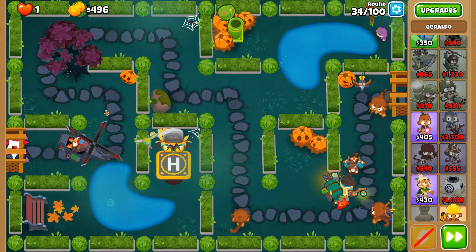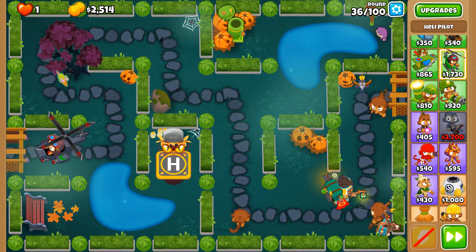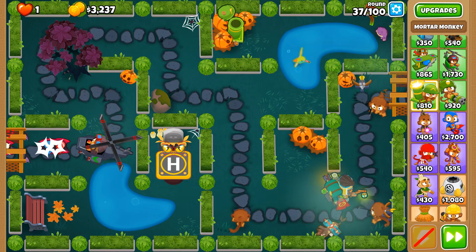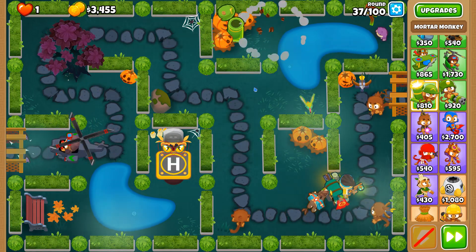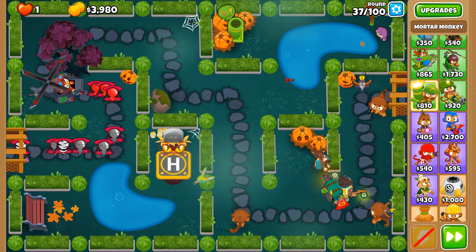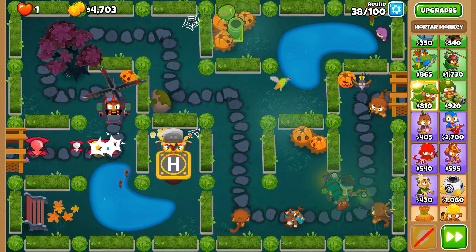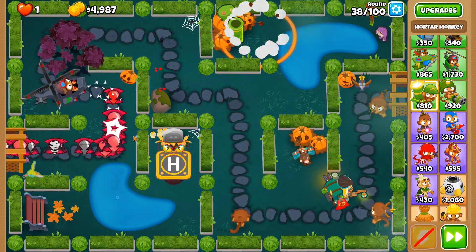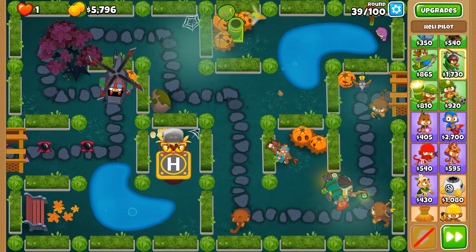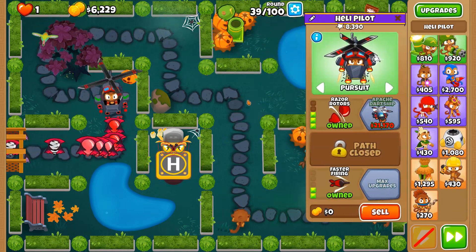With Razor Rotors now we don't have to worry about leads as much. When it came down to round 28, I couldn't afford Razor Rotors, so this mortar was necessary — it's buried within the pumpkins. I also like that Geraldo's frog is over here near the pond for all those tadpoles he loves to consume. We're saving for the Apache Dart Ship, then an MIB with Jungle Drums, then an Overclock, and after that the Apache Prime.